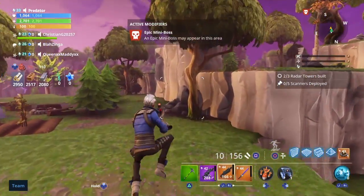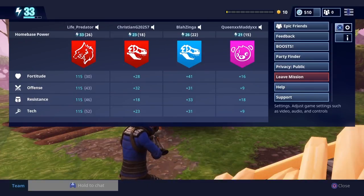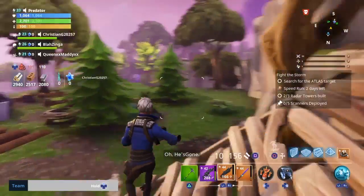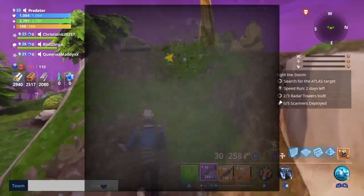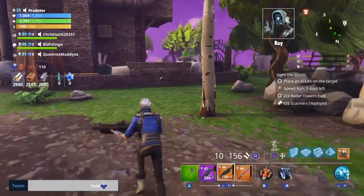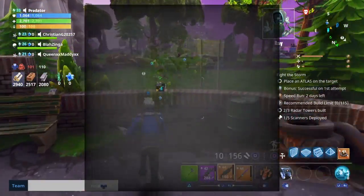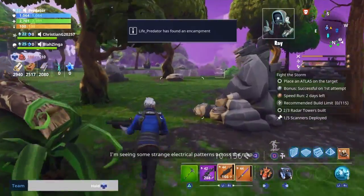We're in the game — I'm an Outlander. In this mission we have to fight the storm; there's zombies and all that but we don't really care about those right now. We just want to fight the storm. That's the Atlas right there, and look at that — one of my quests over here gives me 100 V-Bucks. I'm just going to look around for my quests.